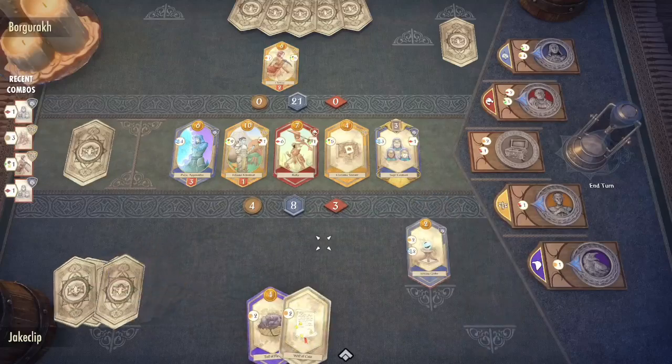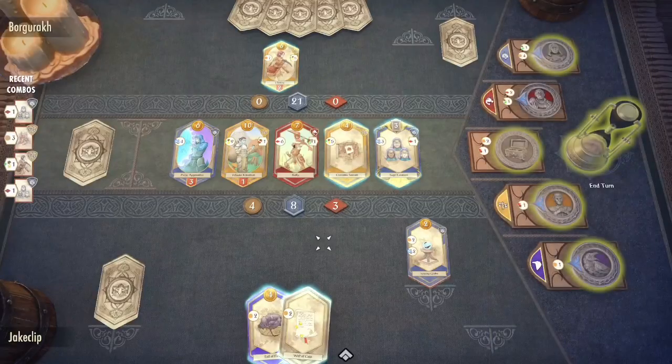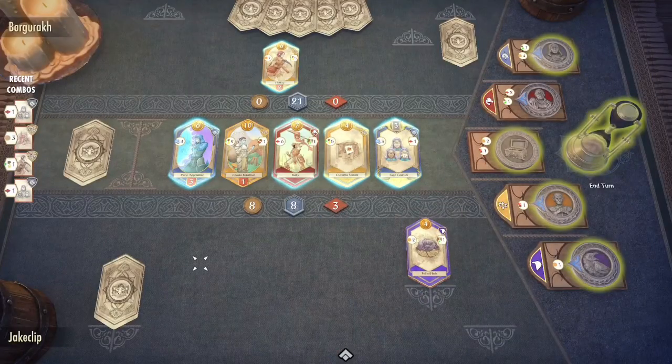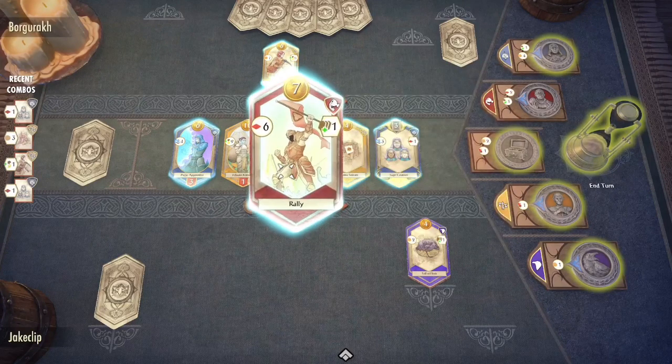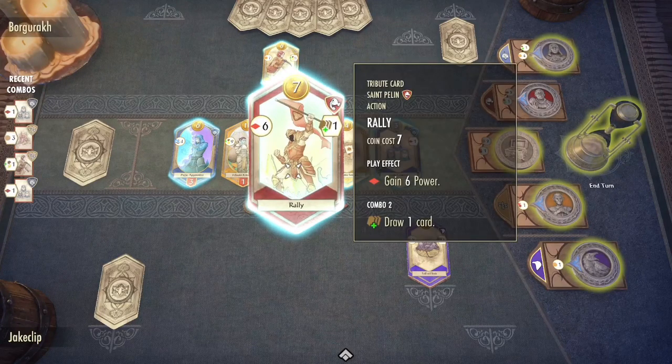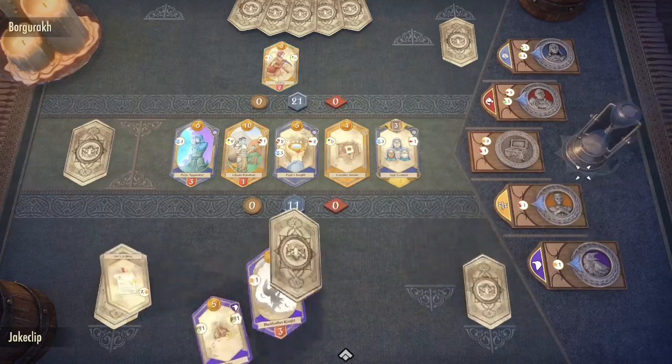We've just activated the Psijic card, so we are not going to move those two to our cooldown pile because we want to draw those cards. In fact, we may hopefully get lucky and draw them all at the same time. We are going to pick up Rally — as you can see it's going to give us six power at once, and if we combo with another red card, which we do have a healthy amount of, we will also be able to draw a card, which would be absolutely amazing for us.